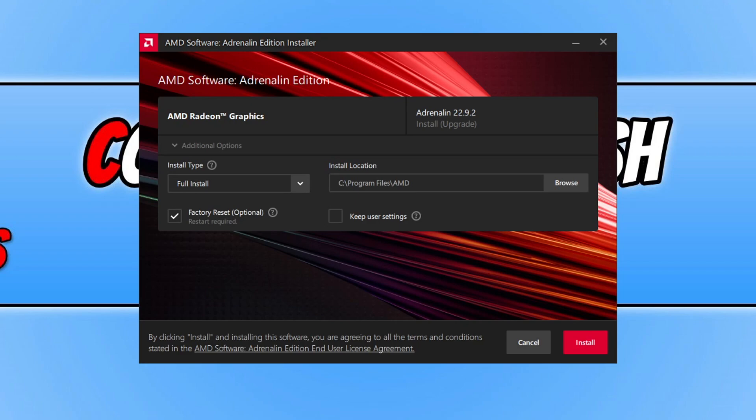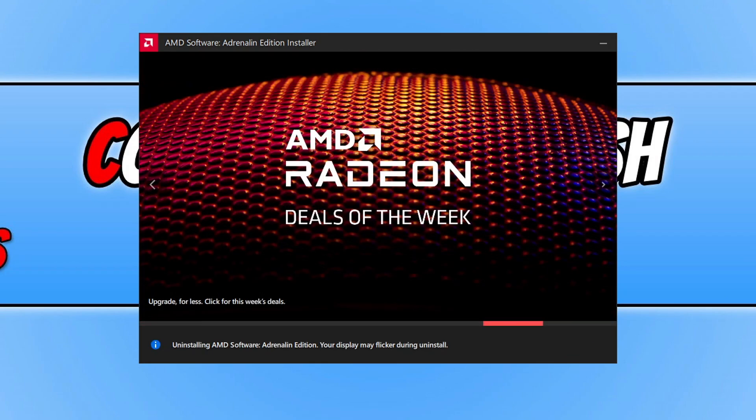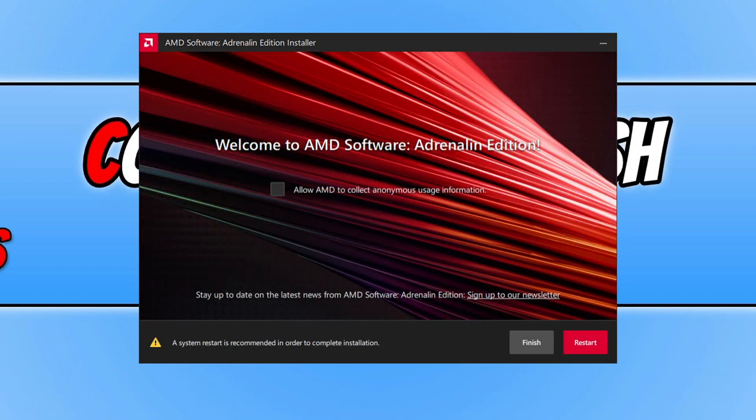The reason I recommend selecting Factory Reset is because you might have changed a setting within the AMD software that's causing the game to get that DirectX error. Once you are happy with the terms, press Install and it will begin to install the latest AMD driver. Once finished, restart your computer and then launch FIFA 23.